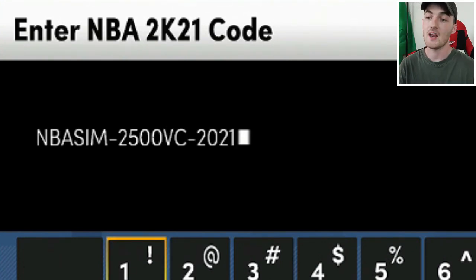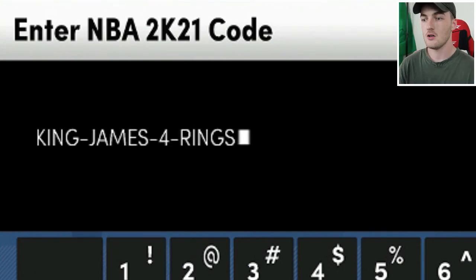This next locker code is NBA Sim 2500 VC 2021. There's no ball drop for this one, but you get 2,500 VC and six Gatorade boosts for MyCareer.